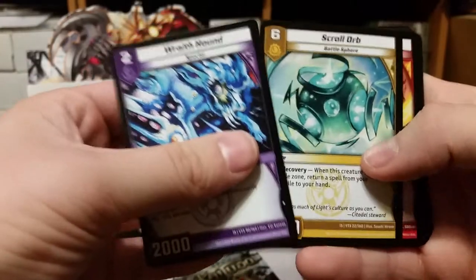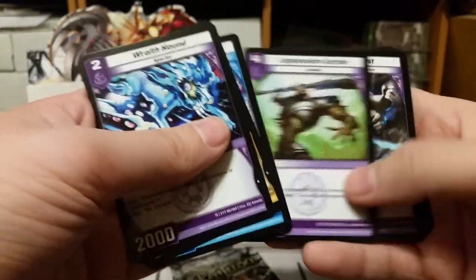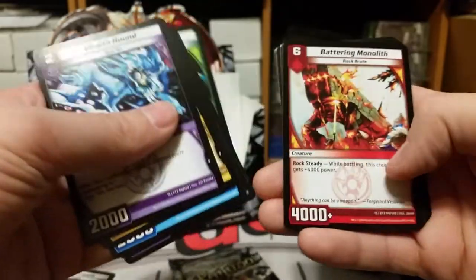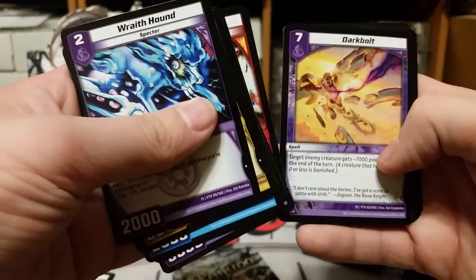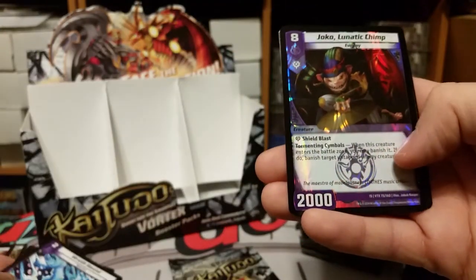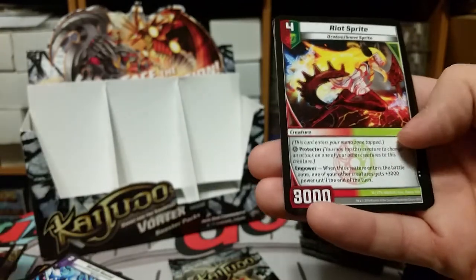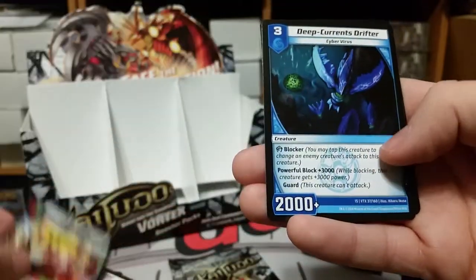Wraith Hound, Scroll Orb, Blaze Darter, Cloaked Saboteur, Legionnaire Corpse, Gullet Ghost, Warn Shaman, Battering Monolith, Dark Bolt, Master Trader Cephalia, Choco Lunatic Chimp — good lord, I remember pulling this card — Riot Sprite, Deep Currents Drifter, and Embolden.